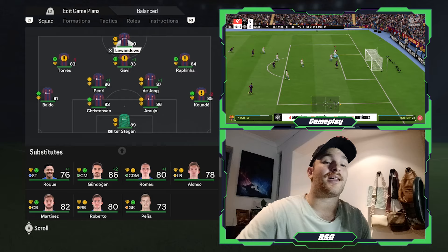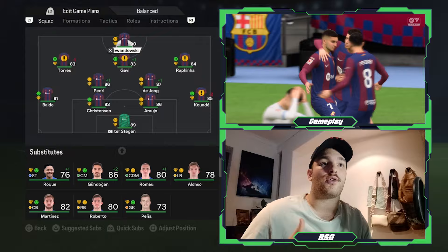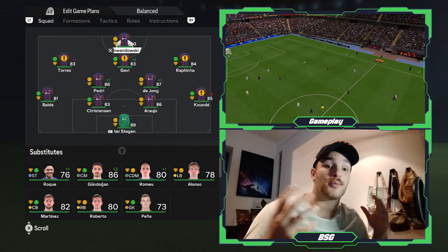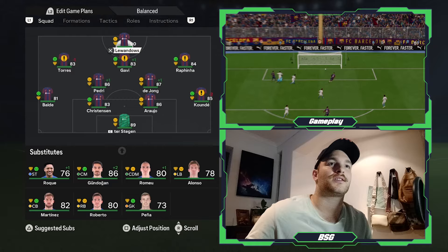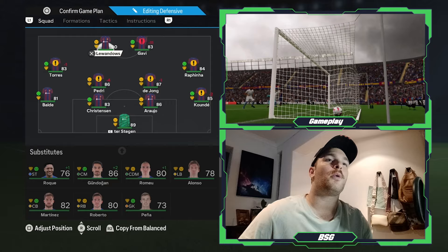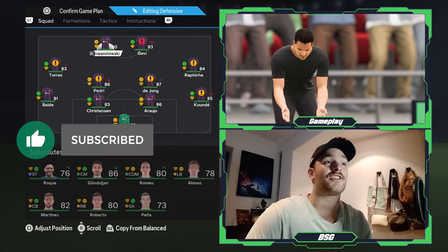That is a quick fix in my opinion: the likes of Christensen loses a spot, Araujo and Koundé become the more natural center backs, and potentially you look to bring in a better right back. That would more or less sort the pace out in the back line. Now, along with the 4-2-3-1 system that Hansi Flick definitely used at Bayern Munich, I've also created more of the counter-pressing system — the shape the team reverts into to win the ball back high up the field. We'll be talking about that, so stay tuned, hit the like button, subscribe, hit the bell notification, leave a comment, and let's hop straight into the rest of this video.